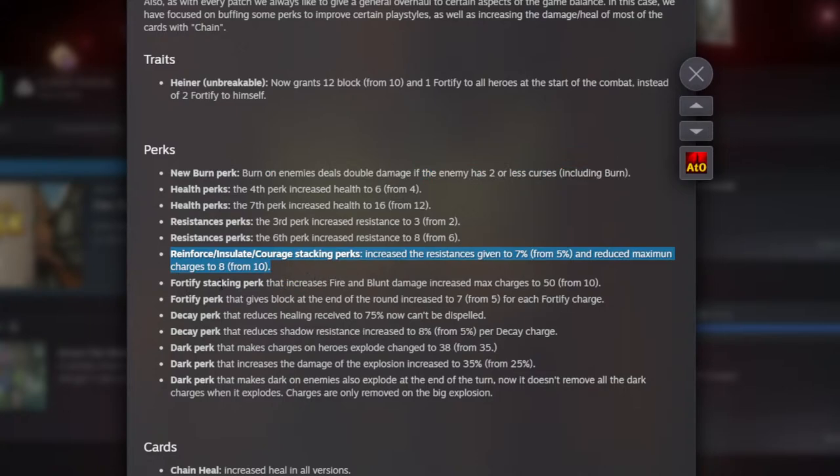You're still going to play reinforcing courage stacking if you wanted to. This is a big one - the fortify stacking perk goes to 50 instead of 10. That basically means that with this perk, fortify is now like sharp for blunt and fire damage. I think that's really fun - you can do a lot with that. We now effectively have sharp for fire and blunt. If you can find ways to get fortify stacking on a target, usually Heiner is the one that does this - so more buffs to Heiner. If I'm going to play Heiner, this is why, not because of the unbreakable change. I think the unbreakable change is fantastic, but I might actually build a run based around the fortify stacking perk.